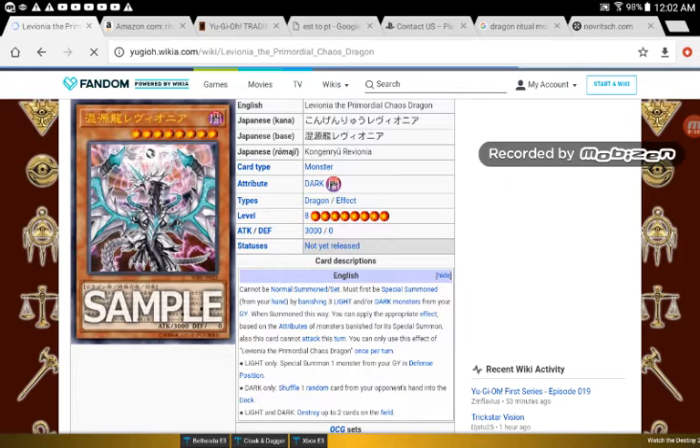You can only use the effect of Leviona, the Primordial Chaos Dragon, once per turn. Light only: special summon 1 monster from your graveyard in defense position. Dark only: shuffle 1 random card from your opponent's hand into the deck. Light and Dark: destroy up to 2 cards on the field. The downside is it has to be 3; the upside is it can be anything. That's pretty good.